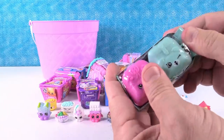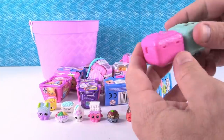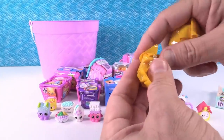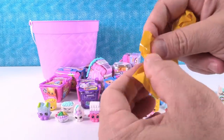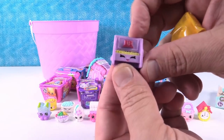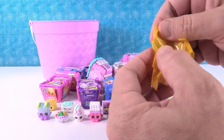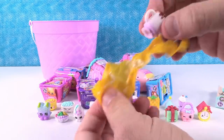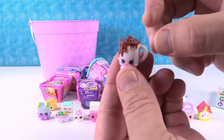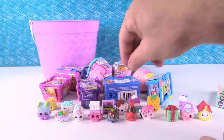I'll open Season 5 also, hoping for a limited. This is Polly Piano — Season 5 was the first season to have musical instruments. And this is Cup of Coco — I guess that's a big marshmallow on top. Cup of Coco, covered in chocolate. Yummy.